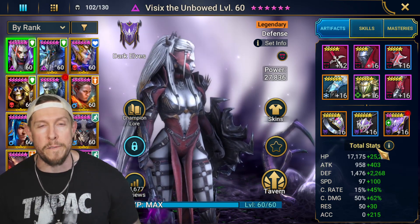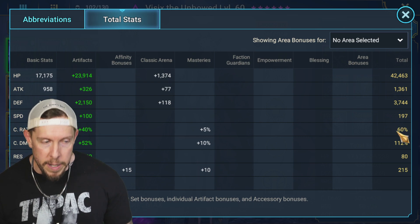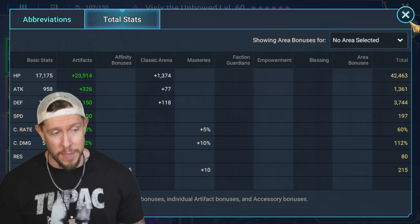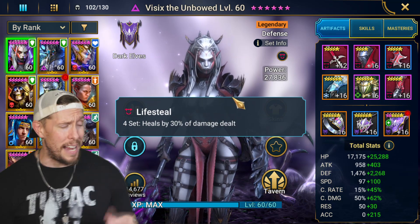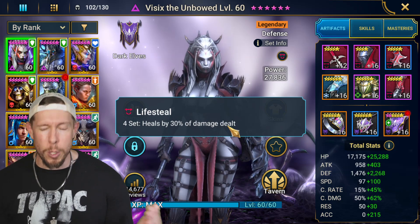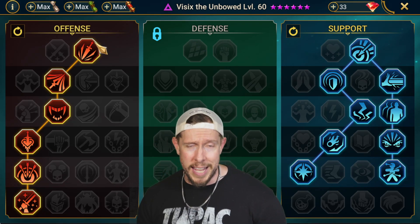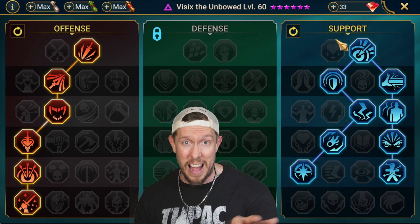My current stats are 42k HP, 3700 defense, 197 speed, a little crit rate and crit damage, and enough accuracy to pull off the provokes. Ideally I'd push HP to 50k–60k. I'm running a broken set but with lifesteal, which I'm a big fan of on this champion. To get the most from lifesteal you heal for 30% of damage dealt, so you intuitively want crit rate and crit damage.